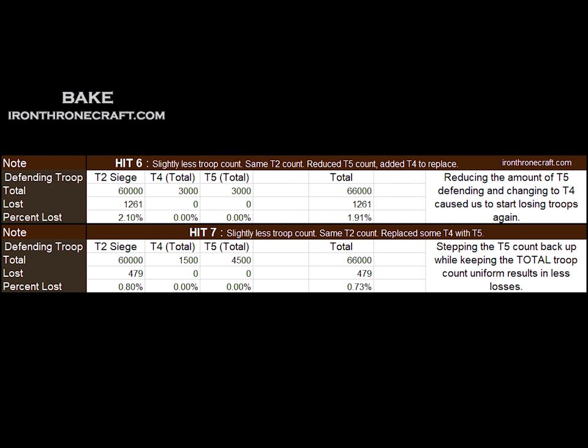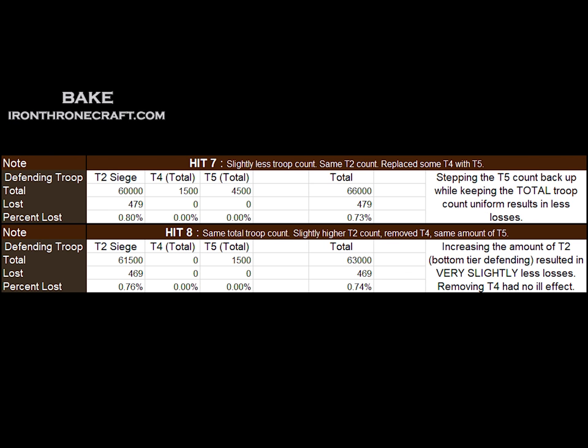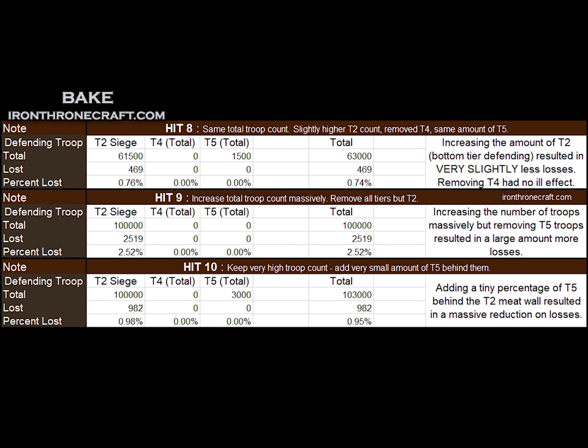The next hits are the bread and butter. We removed the Tier 4 from behind the Tier 2 and replaced it with Tier 5, which resulted in a massive reduction in losses — we actually lost zero and capped the enemy hero. Tier 5 standing behind Tier 2 does reduce the damage taken from Tier 4. As we stepped Tier 5 count up and down, losses went up and down accordingly, showing Tier 5 directly interacts with how many Tier 2 we lose. Increasing Tier 2 siege count also reduced losses, but the Tier 5 troop count matters a lot more than the Tier 2 count. So if the attacker sends Tier 4, your key tiers are Tier 2 siege and Tier 5.